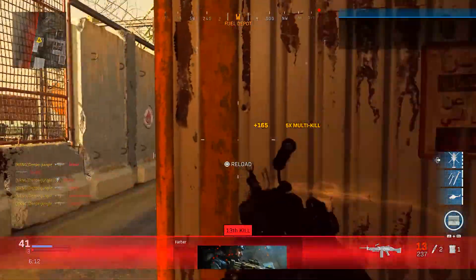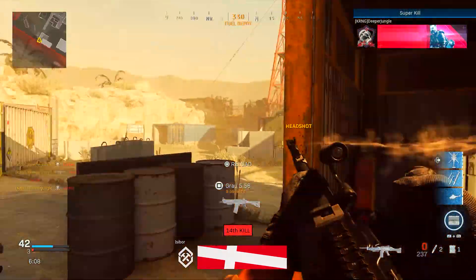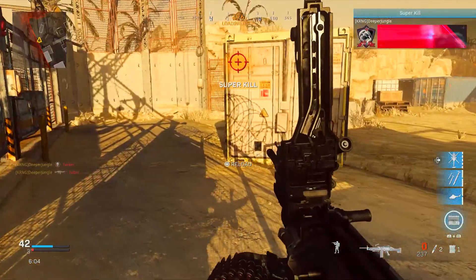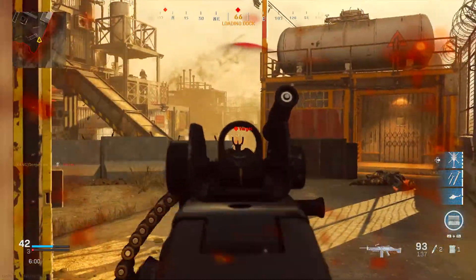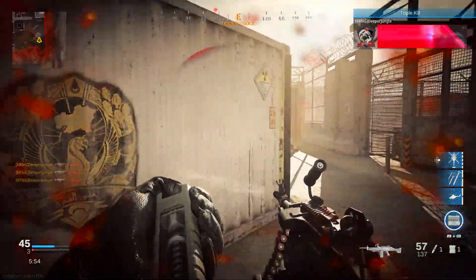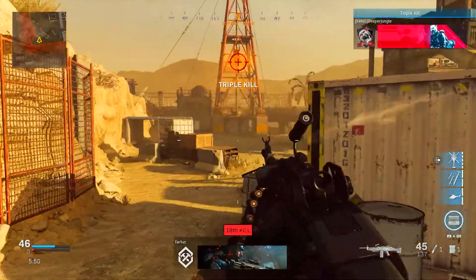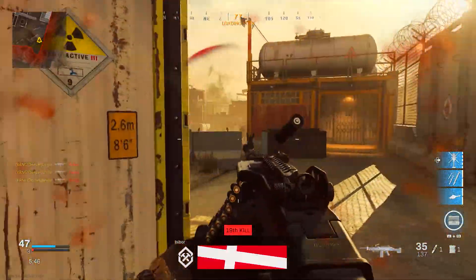I would recommend playing the Shoot the Ship mosh pit and specifically looking for Shipment, because while you can get this done in Shoot House, Shipment is simply going to be way easier. Use your class of choice, just make sure you have a light machine gun and smoke grenades. Spawn into the game, throw down smoke grenades, get three kills where you know enemies are around smoke, then switch to any other class for the rest of the match. Rinse and repeat that 15 times and you will unlock the brand new Light Machine Gun.